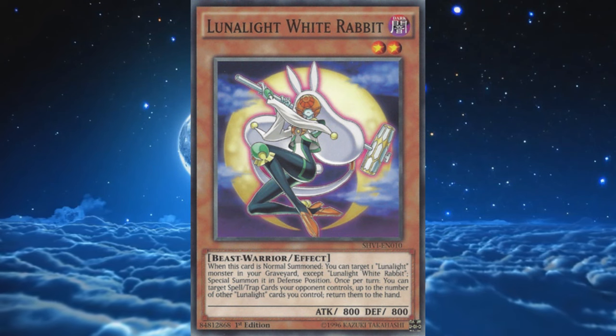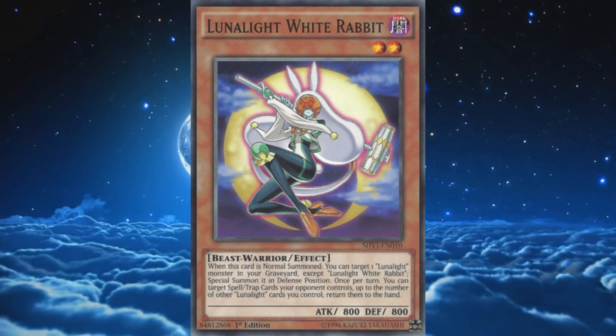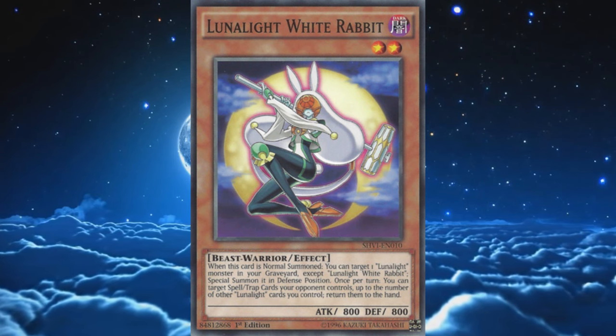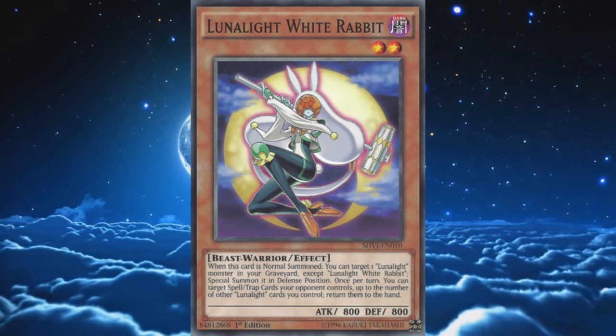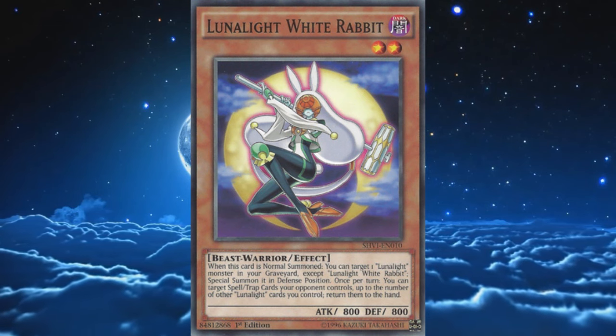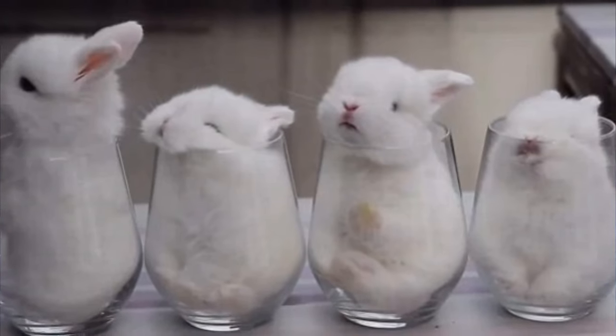The backrow removal effect is cute, but by the time you have several other Lunalights on the field alongside Rabbit, the effect probably doesn't have much utility outside of removing potential battle traps, which are barely run nowadays. Rabbit has enough utility to warrant one or two copies, but don't run three — it's just too much. Who can handle that many rabbits?